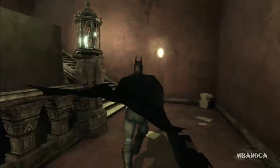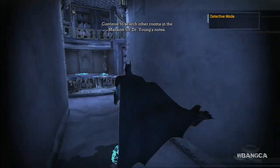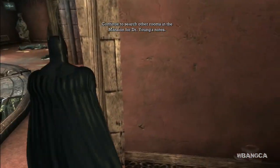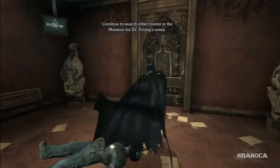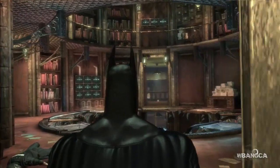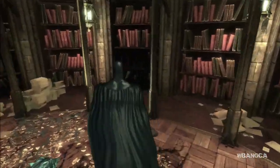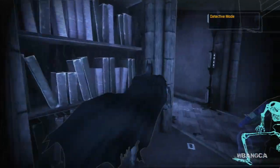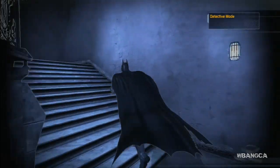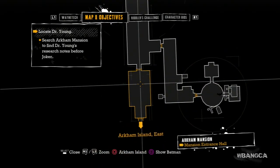Just going up the stairs here. I don't exactly know where we're going, but hopefully we get somewhere. It says search the other rooms in the mansion for Dr. Young's notes. She is one of those scientists you don't really want to get close to because she was experimenting with venom. We're back here again — I have no clue where Dr. Young's notes are, but hopefully we find them soon. Let's try to check the map so we don't waste too much time.